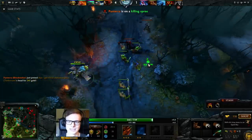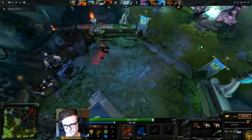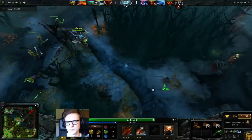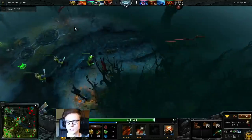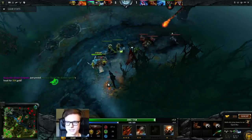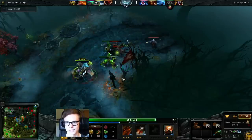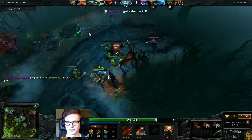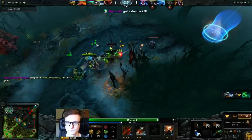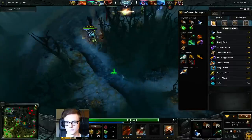You can see the difference in creep equilibrium here versus later. Creep equilibrium doesn't matter that much if he's kind of low and you have your ulti, since then you can just cast ulti and the creeps die very quickly. I'm pretty sure I'm higher level than Razor, and the rest of my teammates are doing really great. At this point I'm actually able to solo kill Razor.